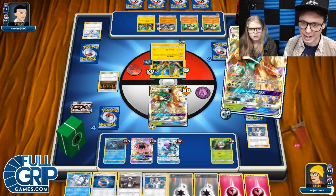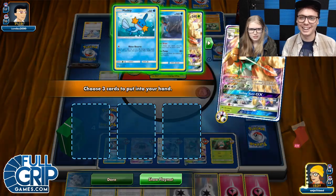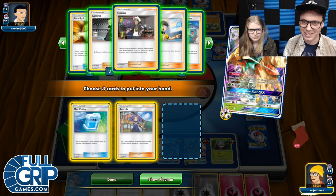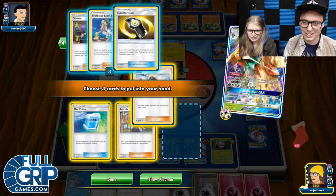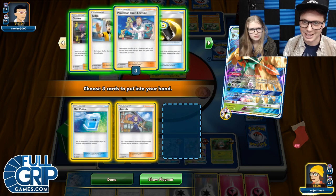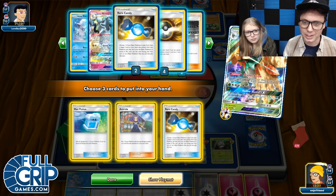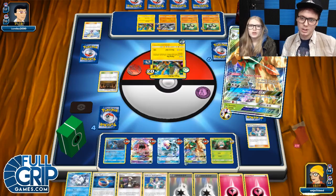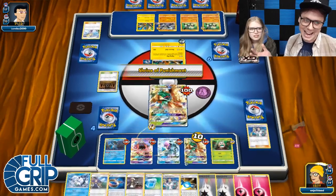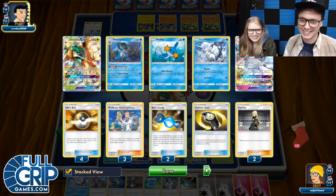Yeah, he wins if he has it — how much damage on board? Just enough. We could be at 480. Here we go — we're going for the Max Potion and the Acerola. You could do Judge, or Guzma — Guzma seems good, I've got Guzma in my hand already. A Rare Candy! That way I could get the other Decidueye line in play. He's probably got it — I think he's only got one counter down. There's always an option that he doesn't. He's got 16 cards in deck.